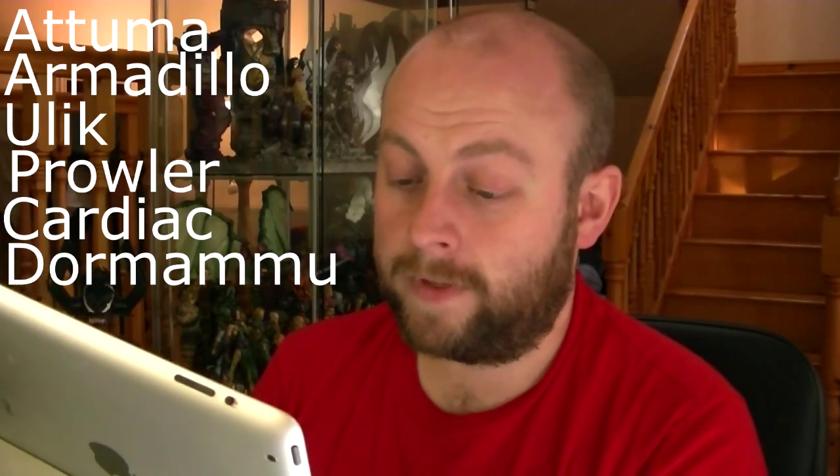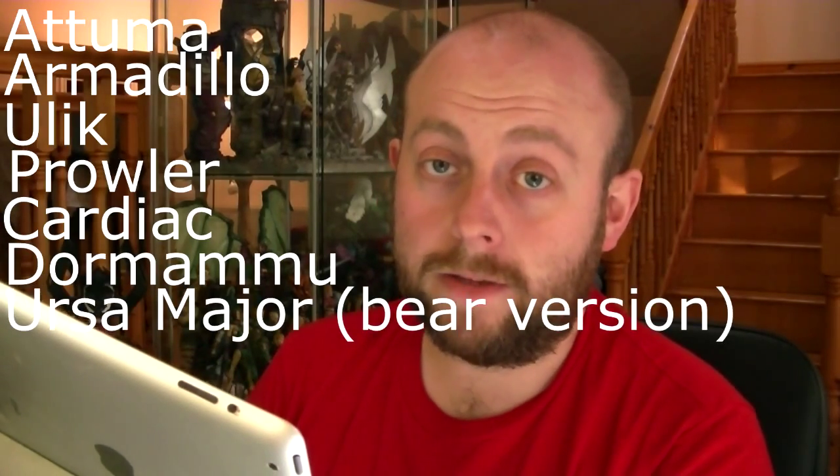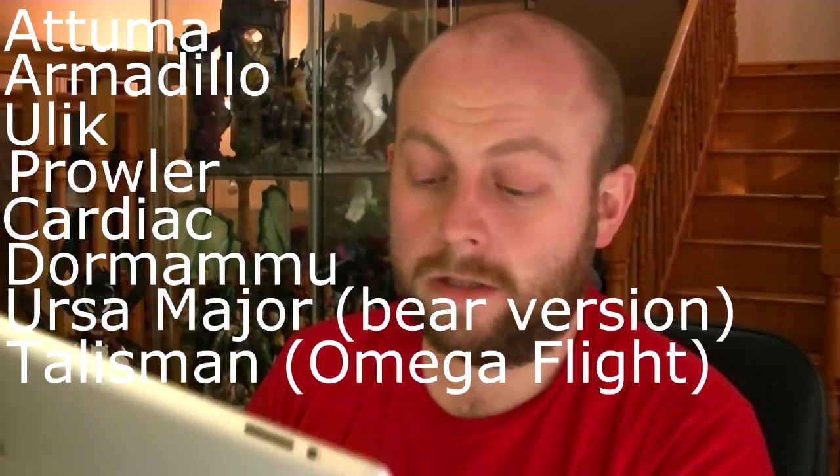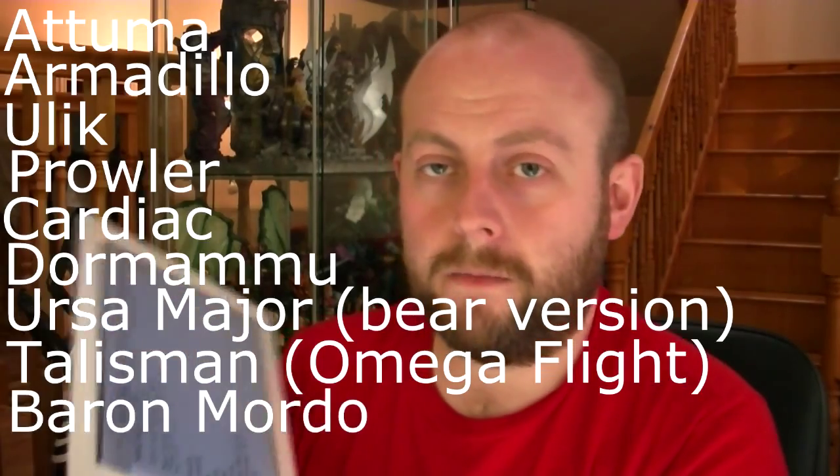Atuma, Armadillo, Ulich, Prowler, Cardiac, Dormammu, Ursa Major — the bear version — Talisman — the Omega Flight version — and Baron Mordo.